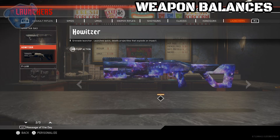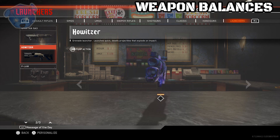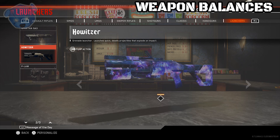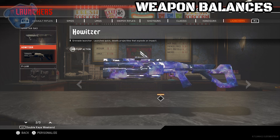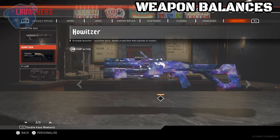The Howlitzer is the last weapon we're going to talk about, and the direct impact kills have been fixed. Apparently there was a problem with this. So if you're wondering about the Howlitzer, it's been looked at and addressed.